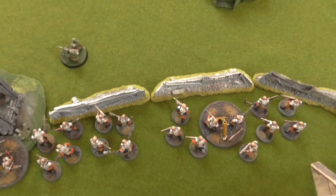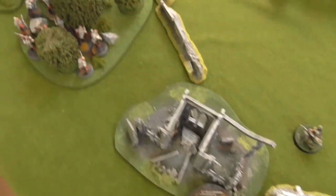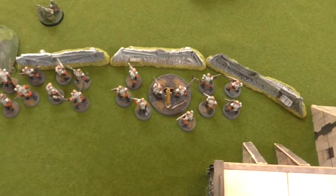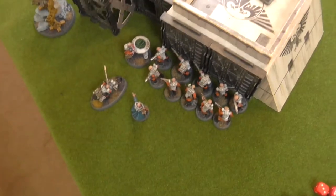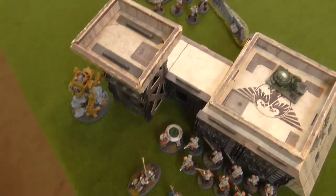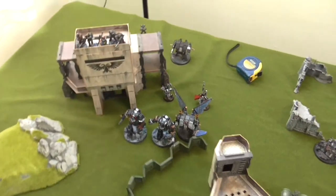Unfortunately, I had to deploy Brood Brothers on the table due to points values — I didn't have enough in my Rusted Claw battalion to keep everything in reserve. These Brood Brothers are going to bear the brunt of the enemy firepower on turn one, which is unfortunate. I didn't get the CP back from the Nexus ability, so I'm down to 10 CP. Moving on to the Iron Hands shooting phase — hopefully the Four-Armed Emperor will be kind.